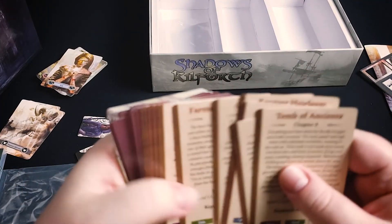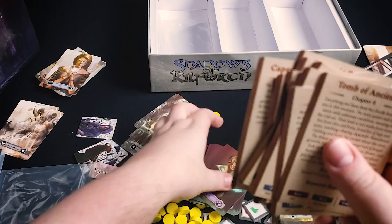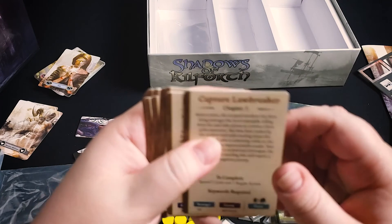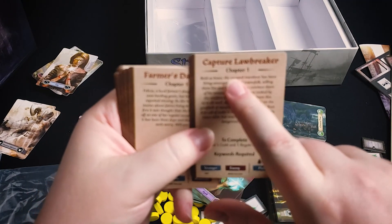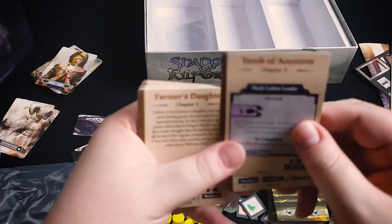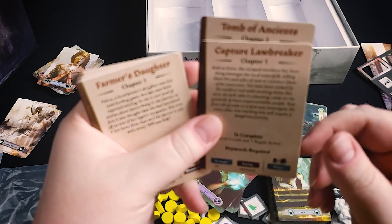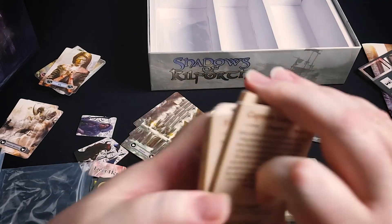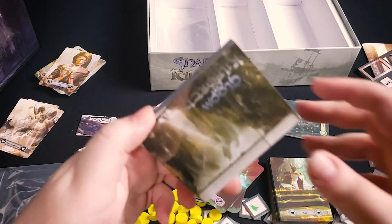The last major thing in the box is the chapter cards. In competitive mode, you start with two of these — one card is chapter one on the front and chapter two on the back, and another is chapter three and chapter four. Essentially you're trying to get through these chapters before anybody else, which is an interesting mechanic.